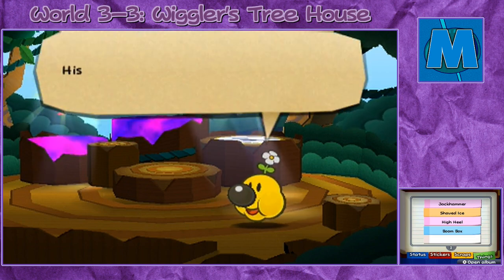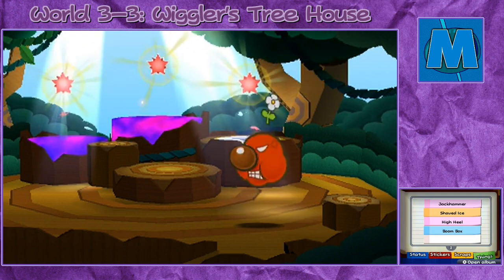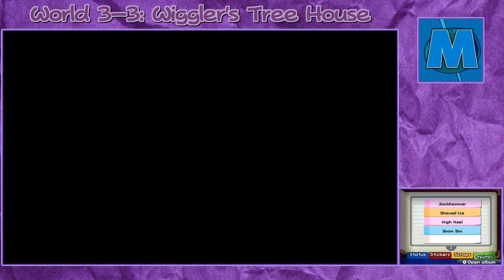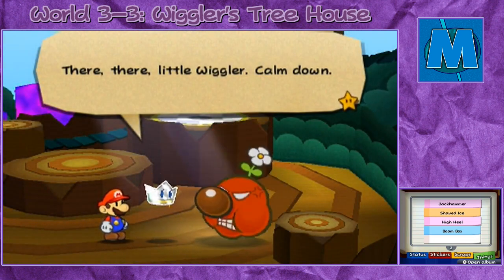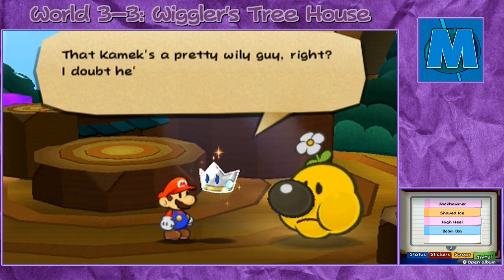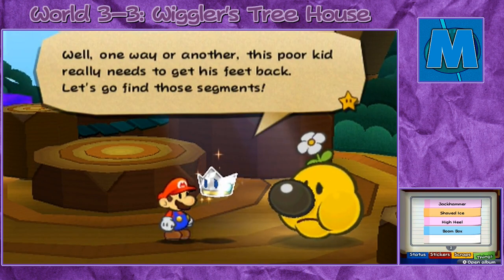Wiggler's lost his body. He's ticked off, apparently. Unfortunately, his body is gone so he can't really do much of anything — he'll just hop there all angry-like. There, there, little Wiggler, calm down! Listen, Mario — that Kamek's a pretty wily guy. I doubt he'd do something so cruel without an ulterior motive. Well, one way or another, this poor kid really needs to get his feet back. Let's go find those segments.